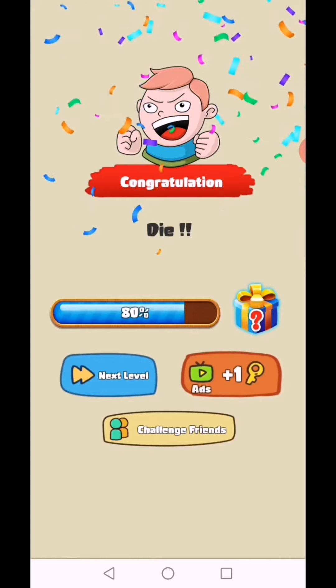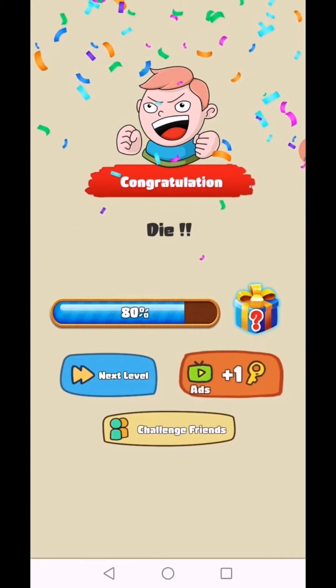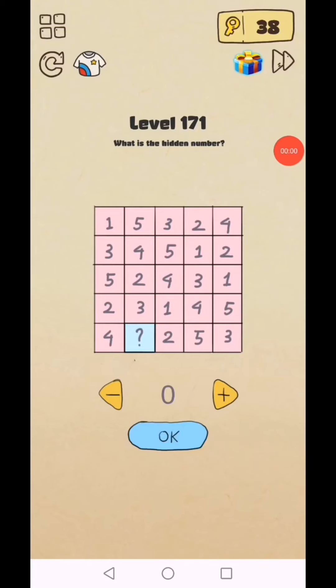Subscribe as a gamer for the latest videos and click the bell icon for notifications. Brain Crazy IQ Challenge Puzzle, level 171 to 175. Level 171: what is the hidden number? There are question marks — move them and you see the number six.